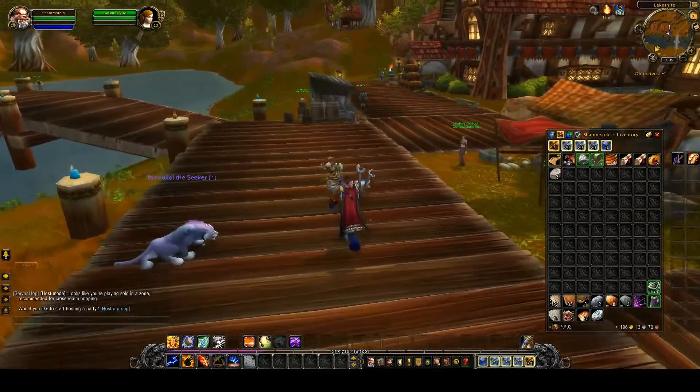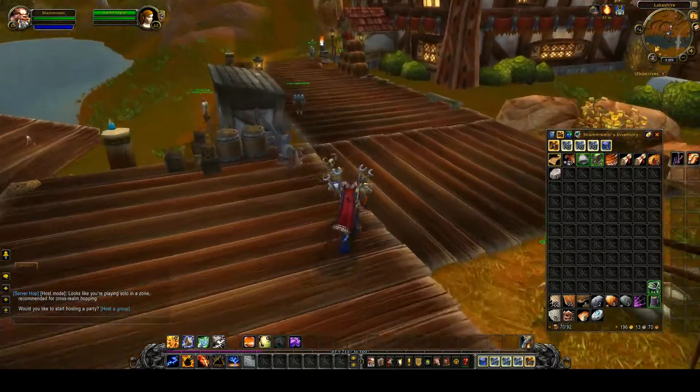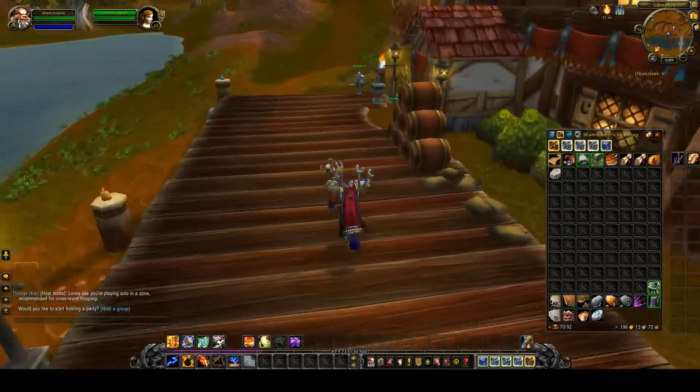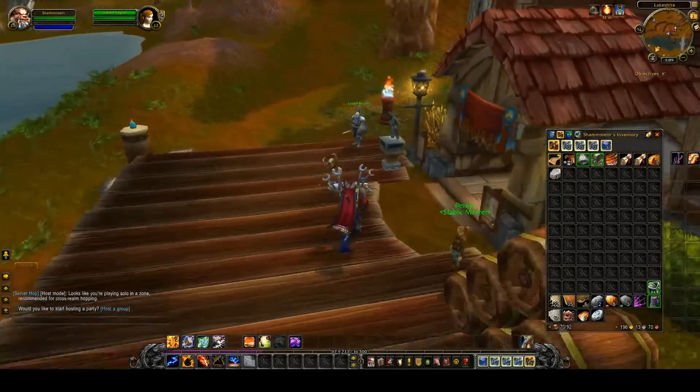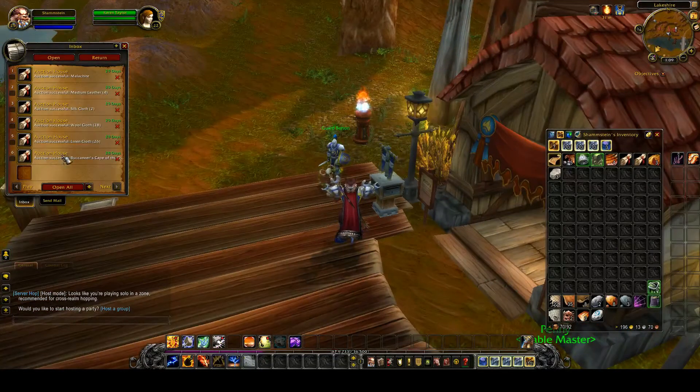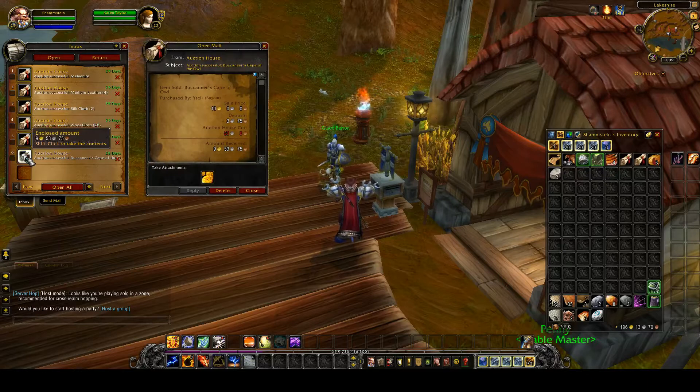What I did is bought some items and put them on the auction house. You pay about 50 silver or something for some armor — like this one, the Buccaneer's Cape of the Owl. I bought it for about 50 silver and I sold it for, as you can see here, 9 gold 53. So that's 9 gold profit.